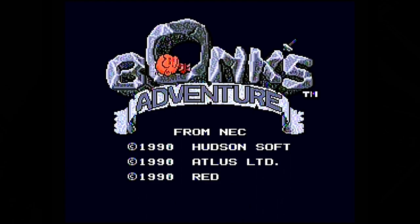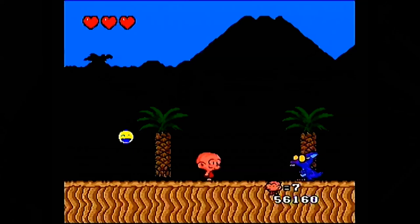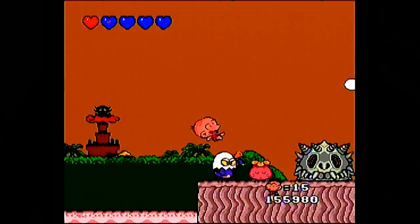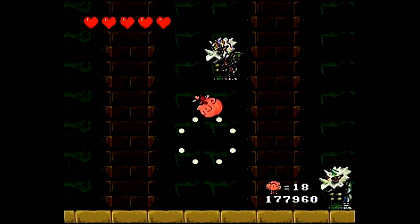The first game on this list was certainly designed with the turbo buttons in mind, and that is Bonk's Adventure. This game is noted for the main character Bonk using his head to attack enemies. Bonk has other abilities as well, many of which take advantage of the turbo buttons. Bonk can do a spin jump which is useful for jumping over long distances to avoid hazards like lava, tar pits, or quicksand, and to reach platforms not reachable with a normal jump. The spin jump is also useful in defeating enemies, especially the bosses.